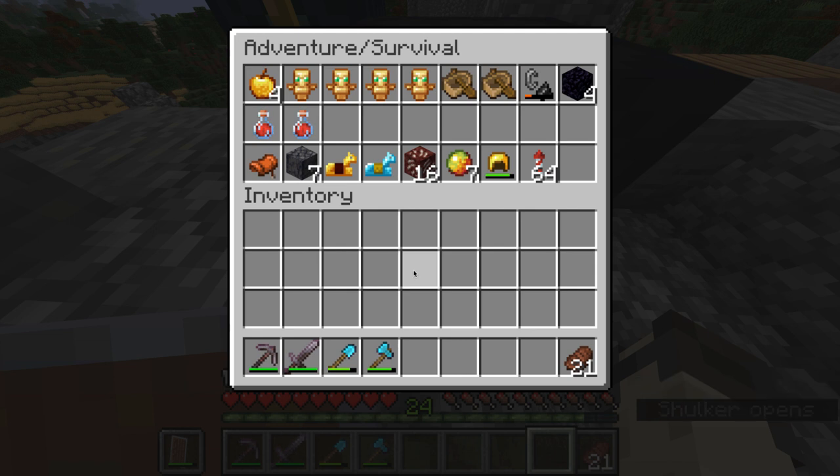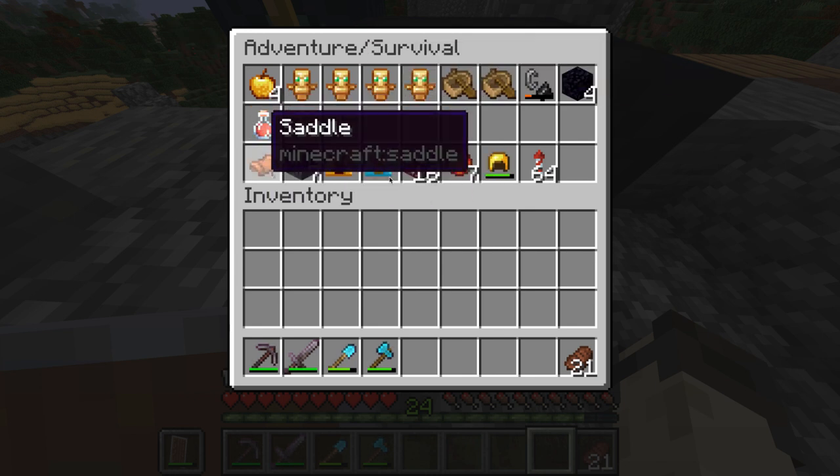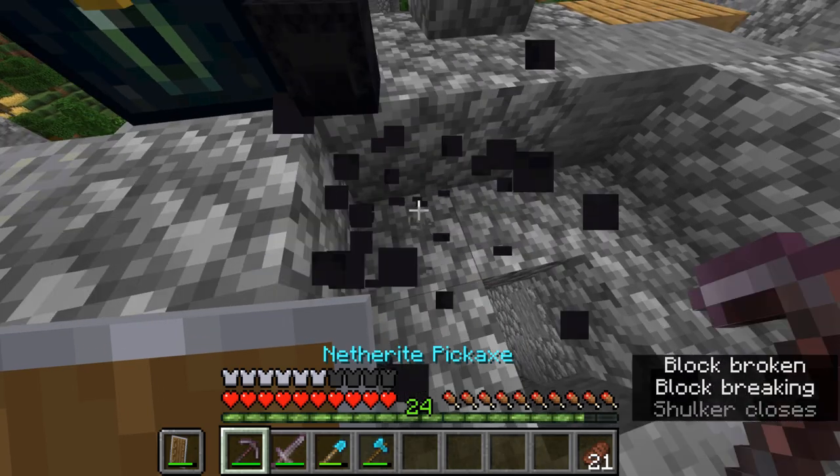This is the adventure survival box. Basically it has some golden apples, some totems which I got from my raid, boats, enough obsidian for another portal — except I used it, which I should probably restock — some potions of healing, and some horse stuff in case I ever need to ride a horse around, because it's quicker.